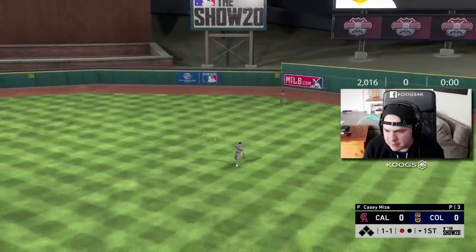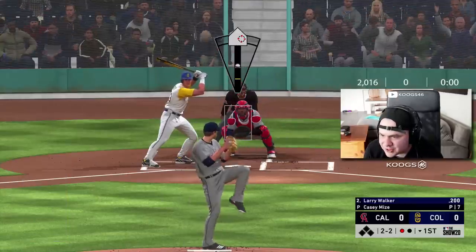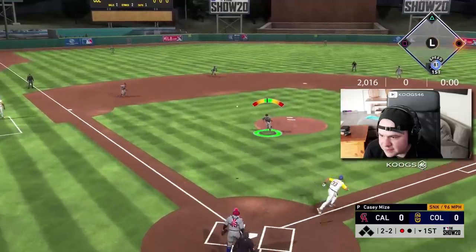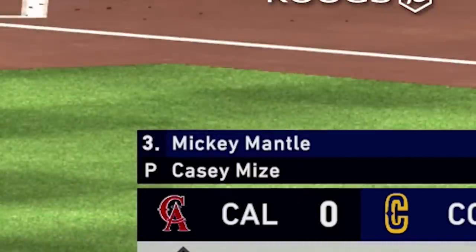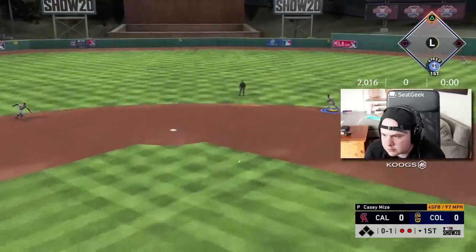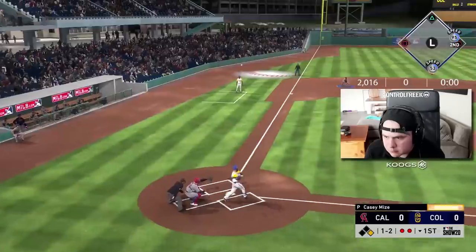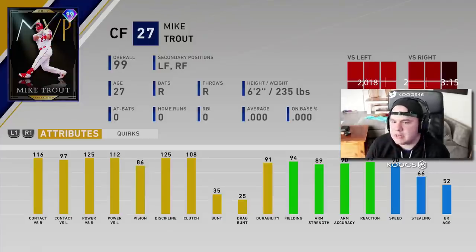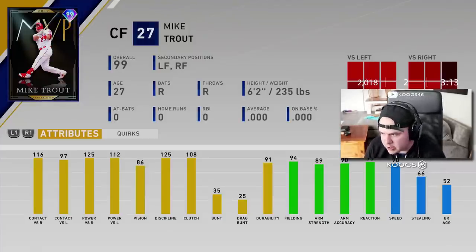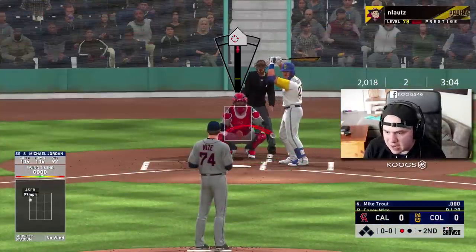I can't wait to get him prestiged, because I'm going to put that diamond fielding over in left field — Trout, Mantle, and Larry Walker in the outfield. That's a W. Is he better than Mantle? Probably not, at least on the base card, because Mantle's a switch hitter and Mantle has better stealing and speed. But he's very close — he is not far off.